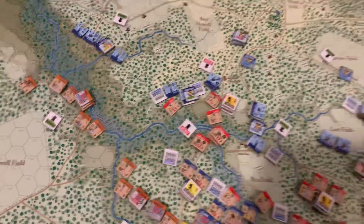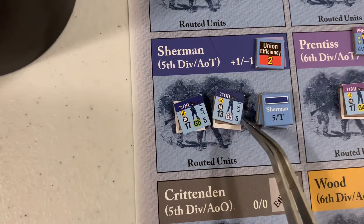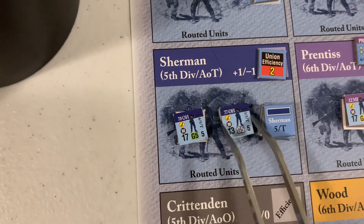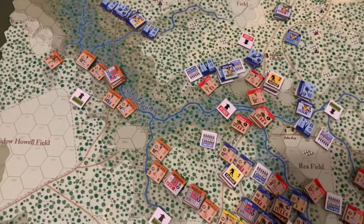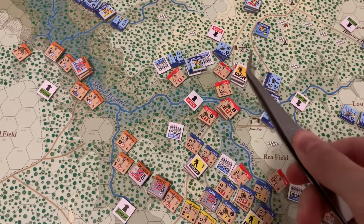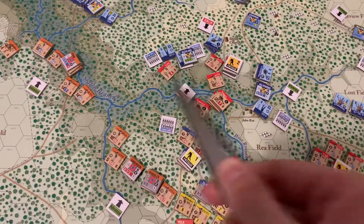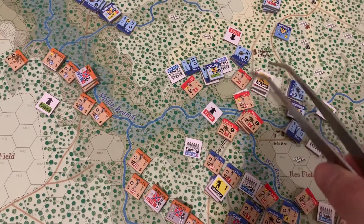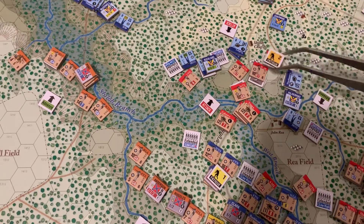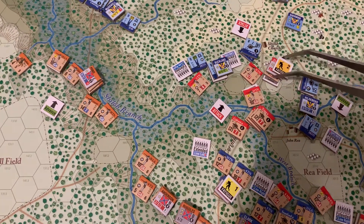Claiborne managed to route the poor Ohioans — the 70th and the 77th Ohio were routed. There are special Union rules about routing units in the first few turns up until the 10 a.m. turn, so there's still another potential round of that next turn. But Sherman's boys — Buckland and Hildenburg, especially Buckland — managed to form a cohesive defense and start pouring some fire onto Claiborne's men, doing a fair amount of damage. They're only down to six here, and they managed to rally right at the end.